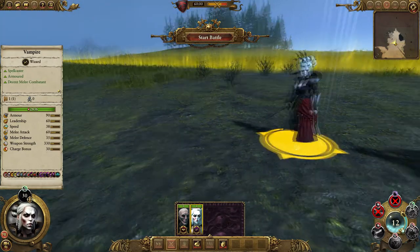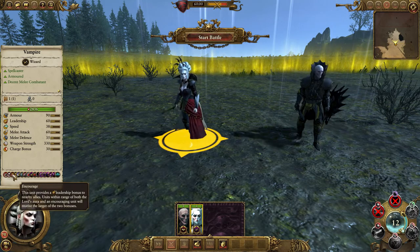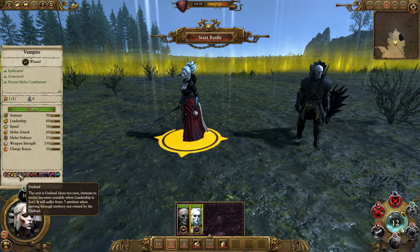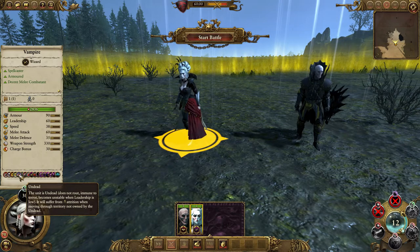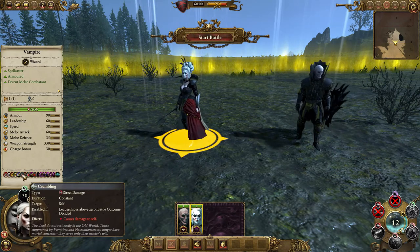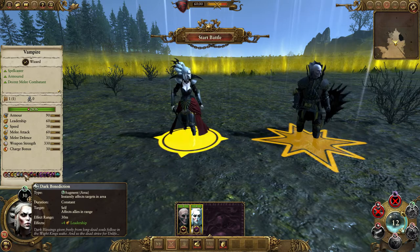Looking at the abilities: missile resistance 15%, as all single infantry gets. Causes fear. As with all leaders, she encourages and boosts leadership. They can hide in the forest. They're undead — not just pale, not just lack of sun, they are actually undead — meaning they do suffer from crumbling. Instead of running away when losing a fight, they will start to crumble and take more damage over time. That's the same with all undead units and heroes.